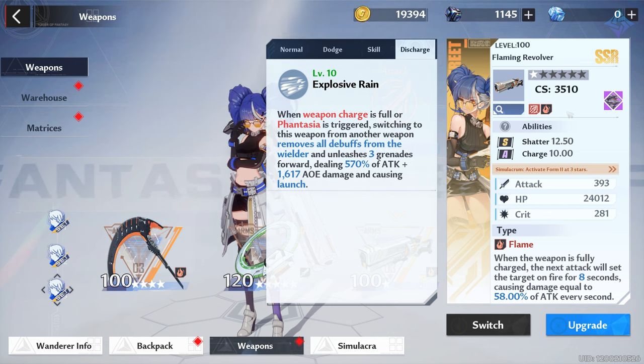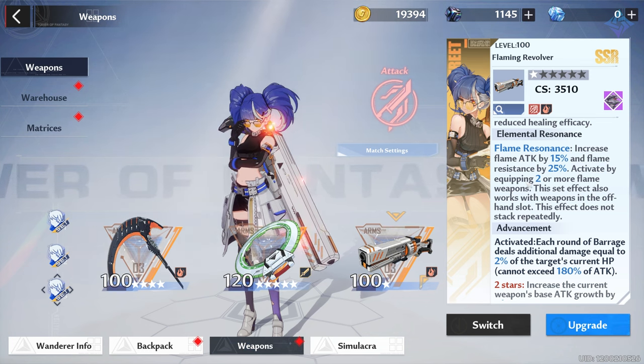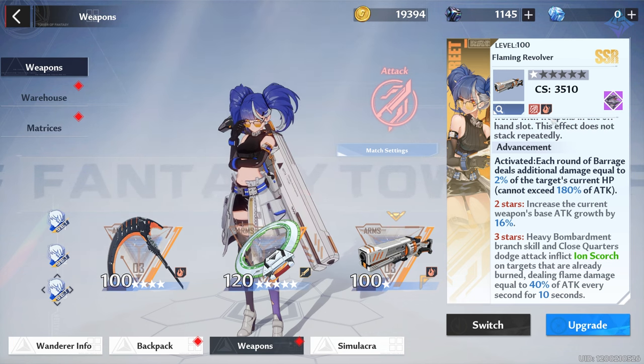Now let's talk about her advancements. Cobalt has flame resonance, and according to some leaks Ruby also has flame resonance, so you don't have to have Cobalt to get that. Ruby could be an option, though we truly don't know what she'll look like — Cobalt might be the de facto core of a fire team. At A1, she gains a little ground on other damage dealers, but I would say it's not enough to overthrow Samir or Crow. She still lags behind in that category.